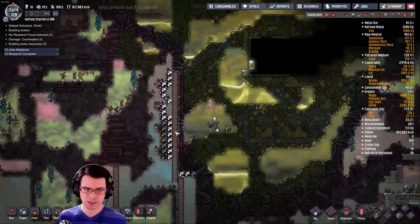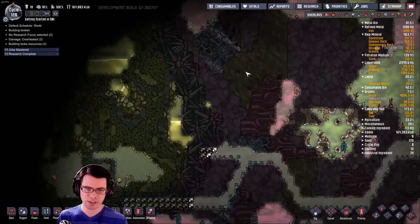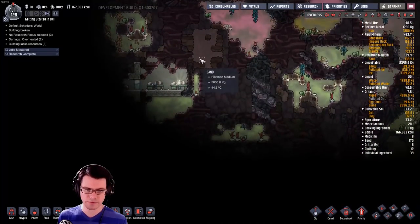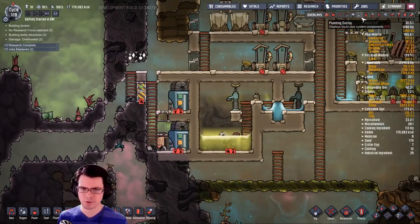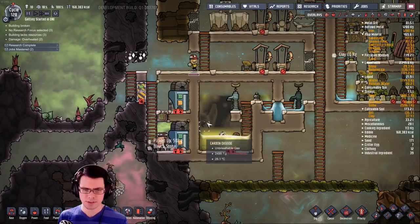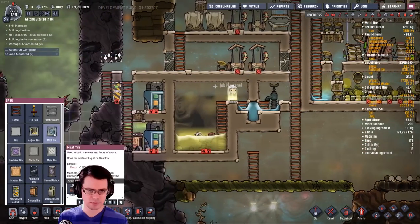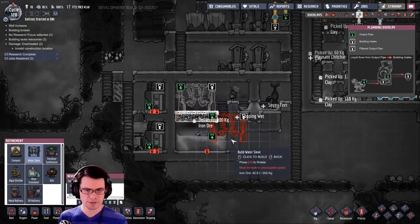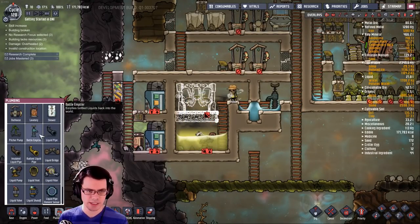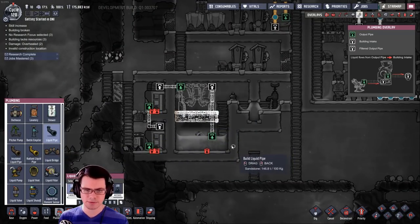We now have 164,000 calories, so that's going really really good. How's our digging going? Not bad. Over here we haven't really done much digging this way or any further. I definitely had a plan down here for this liquid reservoir as far as sieving this stuff up, so I'll get that up and running — going in on the right, coming out on the left.